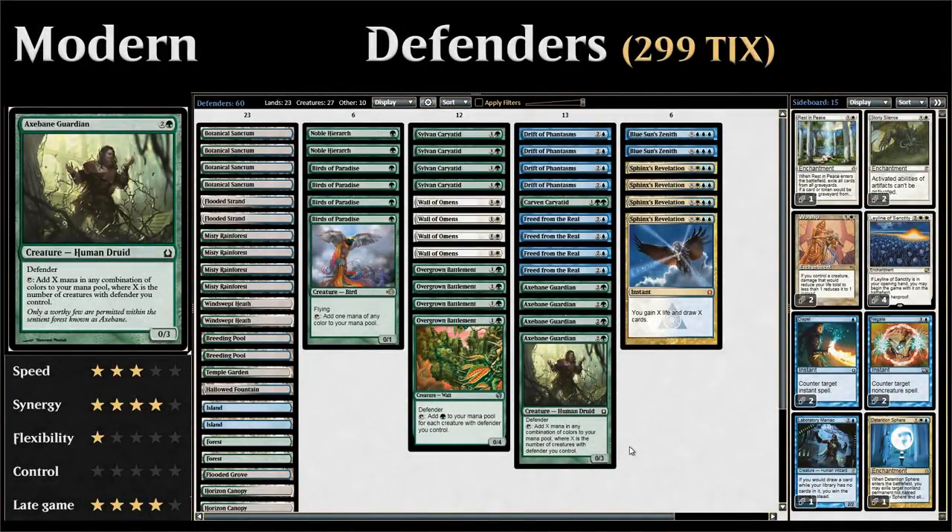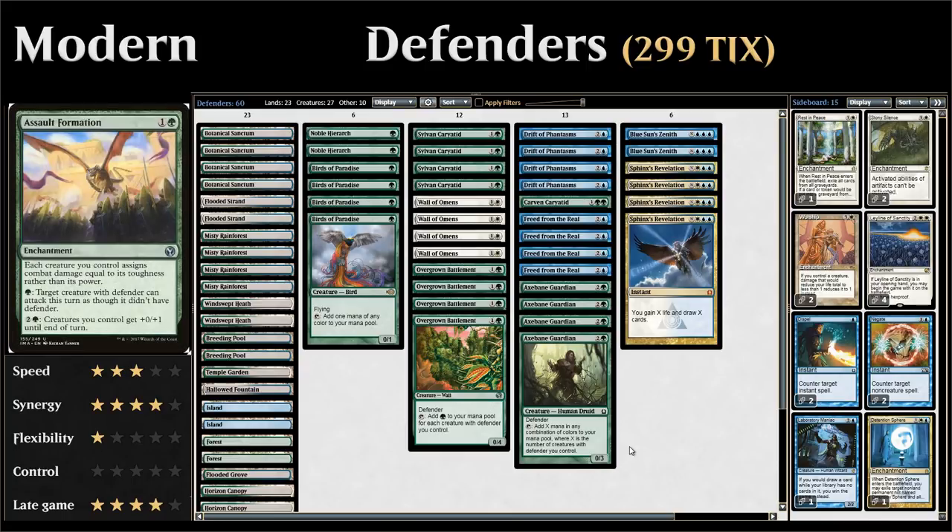Hello and welcome to another episode of Wacky Wednesday, a weekly series where we explore wacky deck ideas in both Standard and Modern. This week we're taking a look at defenders in Modern. There are a lot of ways you can build a defender deck — you can go on the beatdown plan with Doran or Assault Formation — but instead we're trying to generate a lot of mana with our defenders.